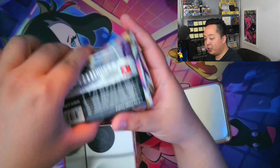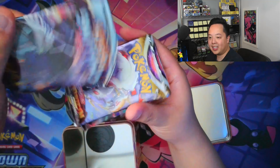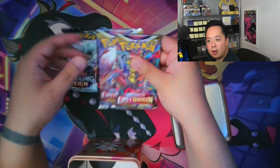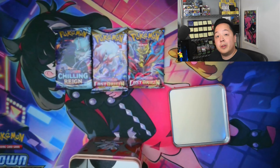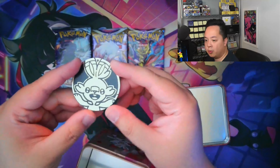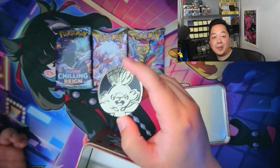In the Canadian version our pack selection is okay. We got Chilling Rain, Lost Origin, and Lost Origin — so two Lost Origins with a Chilling Rain. Honestly not that bad, but of course the value isn't quite there compared to the American version due to no Evolving Skies. Every tin also comes with a coin — we have the Scorbunny coin, and I'm going to assume every tin has the exact same coin.